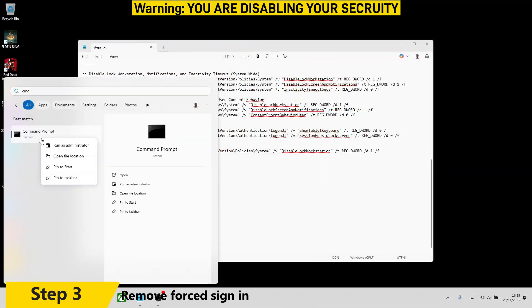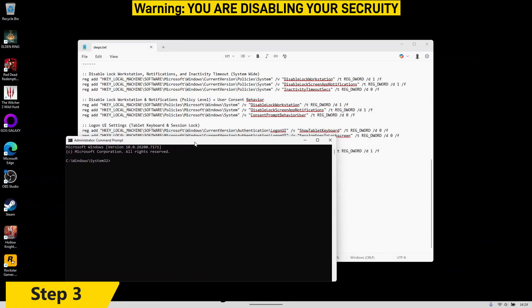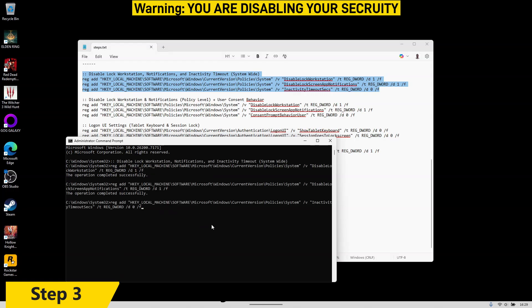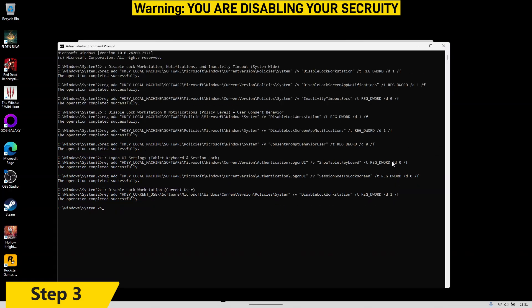Step three: in the description I'll give you a series of command prompt commands. This gets rid of the annoying sign-in button — even without a password, Windows still shows a button you need to press before returning to your game after sleep. Unlike me, don't paste all of them at once — enter them one by one, hit Enter, and make sure each runs successfully. Once they've all run, load a game, toggle sleep on and off, and you'll see it's quick with no lock screen or sign-in prompts.